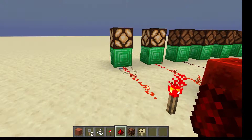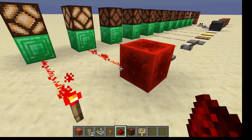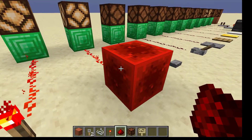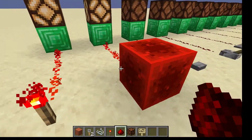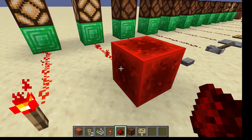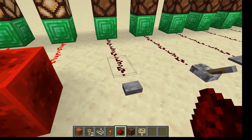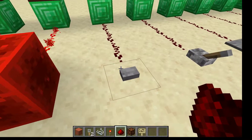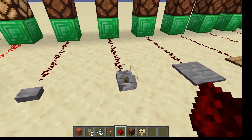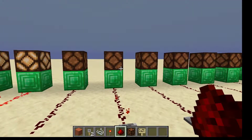As you can see, I've got it powering a light here. The redstone block works just like the torch, except that you cannot change the output of a block except by breaking it or moving it with a piston. This is a button — you press the button by right-clicking on it and it briefly delivers power. This is a lever — you throw the lever and it will continue delivering power until you throw it the other way.